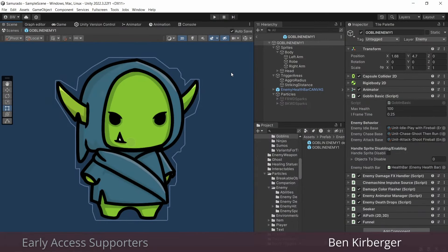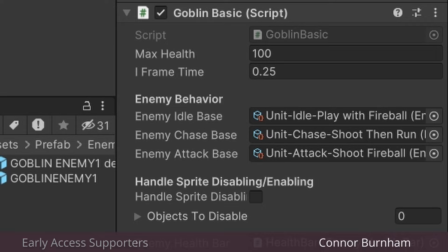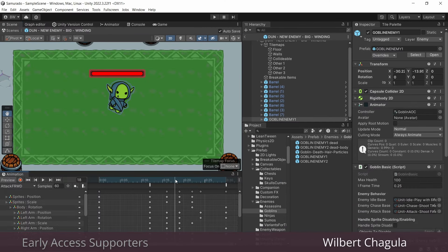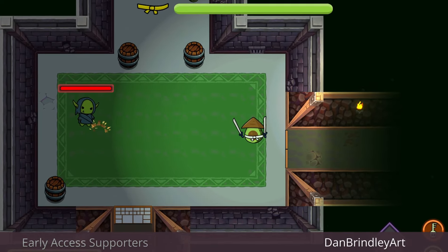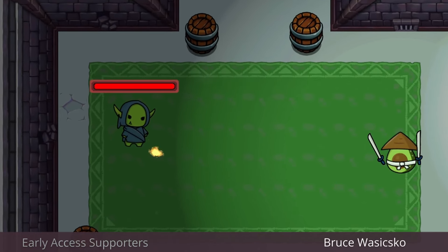The base of every enemy in Samurato is the same. They all have three possible states: an idle, a chase, and an attack. This guy has all his animations done, which for me is the hardest part, and his idle logic is working as well, so really I just need to finish his other two states. So I got to work.